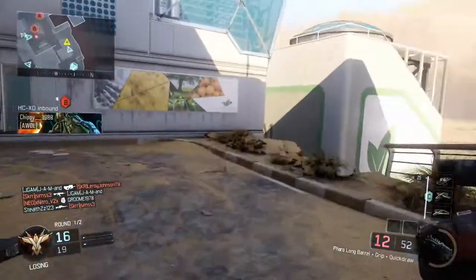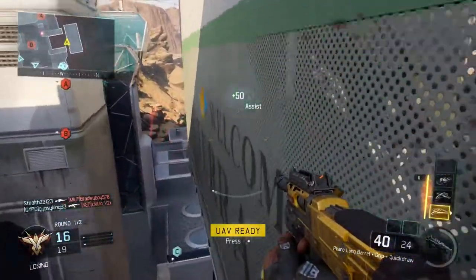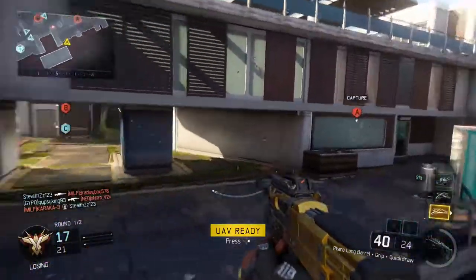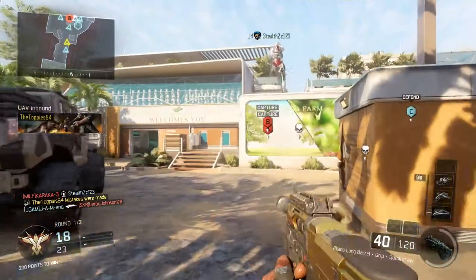Gung Ho means you can keep up a fast pace of play because you can hip fire while still sprinting. I find with this gun that when I'm just going for kills, in some situations I actually prefer just to hip fire because it is very accurate and sometimes aiming down sight isn't really worth it.